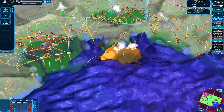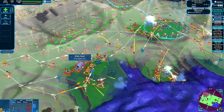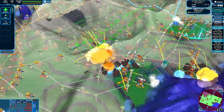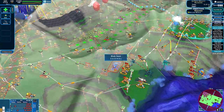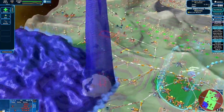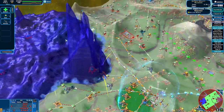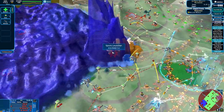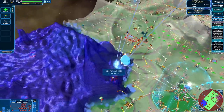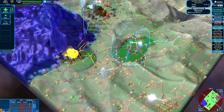Drop a couple of guys. Blobs — five blobs in two seconds. Could be good. Some of my brothers were shot down, but some of them made it. He's putting out those good eggs. Wow, those are good eggs — those are real good eggs. God, look how much came out of that. And then some actual spores — the actual spores are going to do absolutely nothing because there's so many missiles. But it's okay.